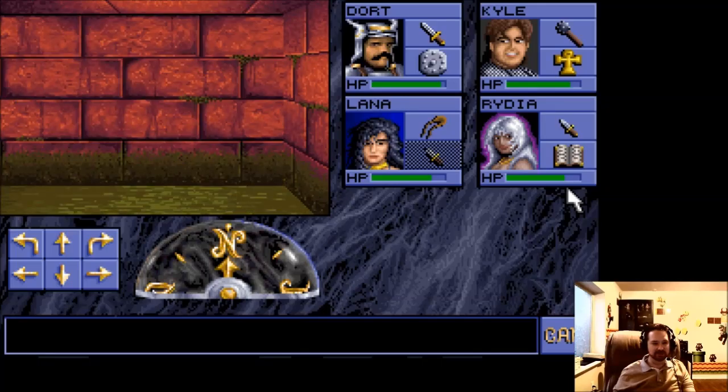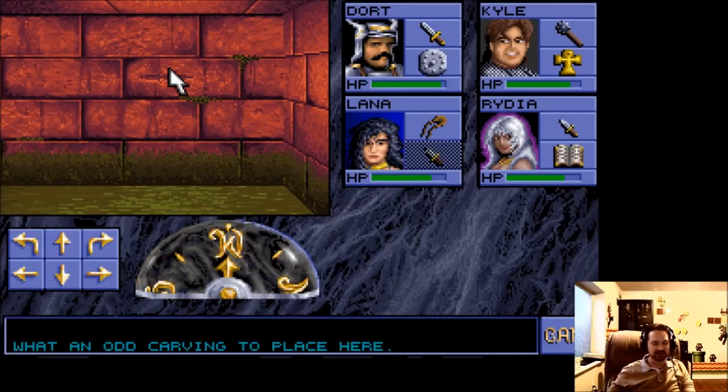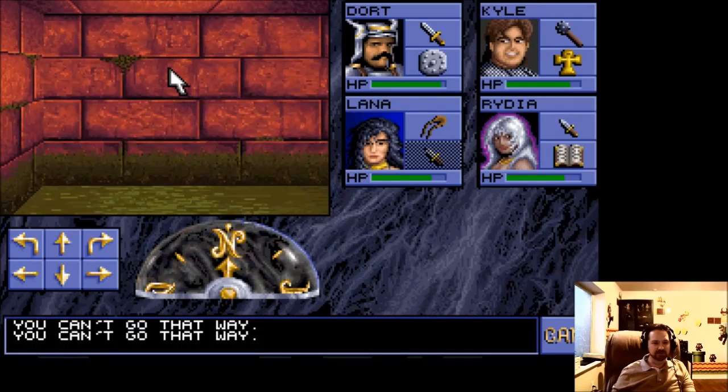We have a couple squares here, so it pays to look carefully through the walls and look for little markers like this. 'What an odd carving to place here,' it says. Let's take a look at the hint book here. This one is marked with a 27 on the hint book. If I go to the page with those numbers, it doesn't say anything about 27, so maybe 27 isn't all that important.